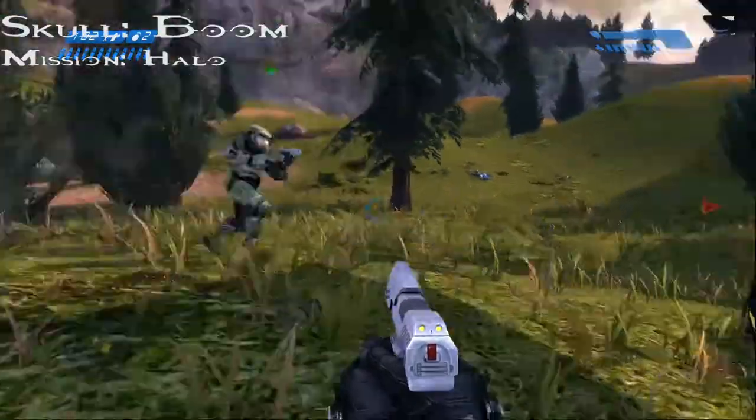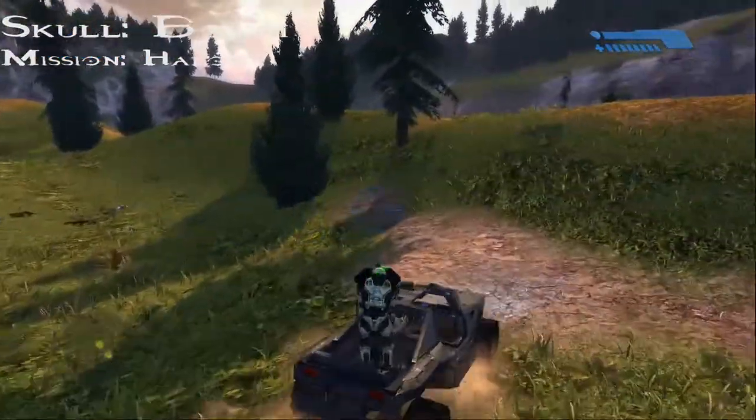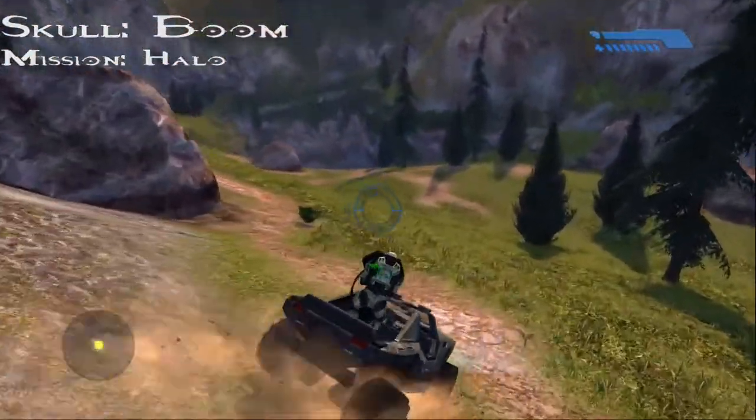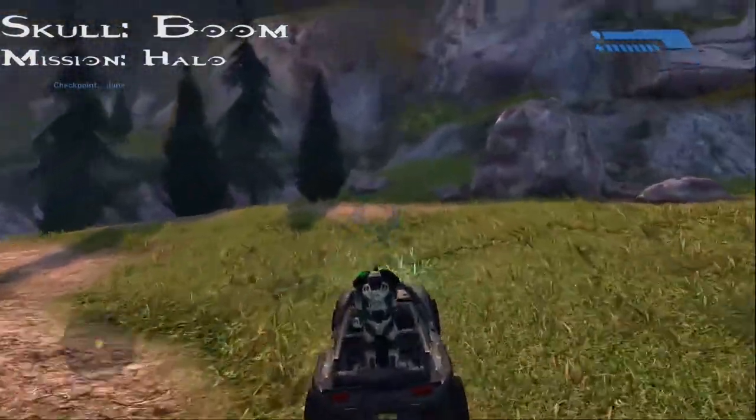Alright, let's go get skull number 3. Right after the warthog is dropped off, head towards the tunnel, but do not go inside the tunnel. Instead, use the ledge on top of it, then use that ledge to go to the skull.